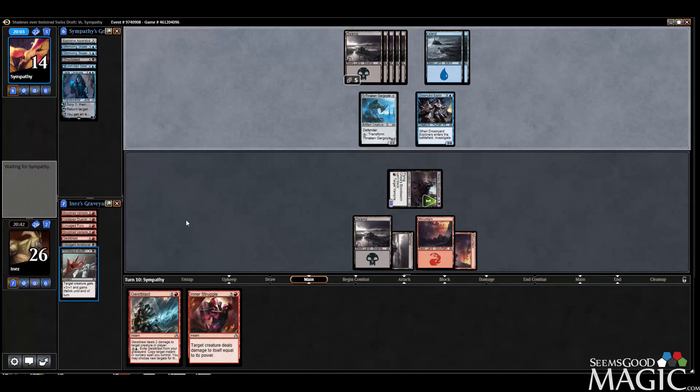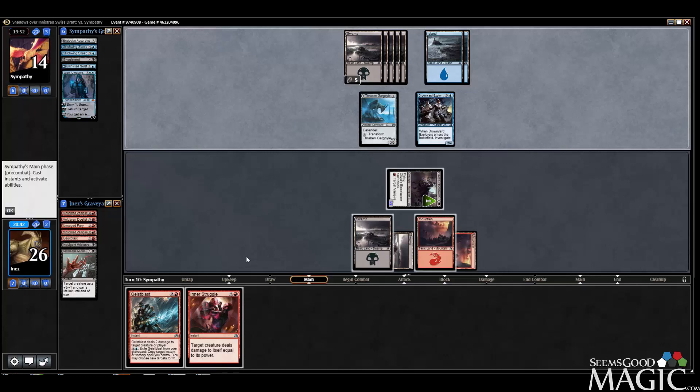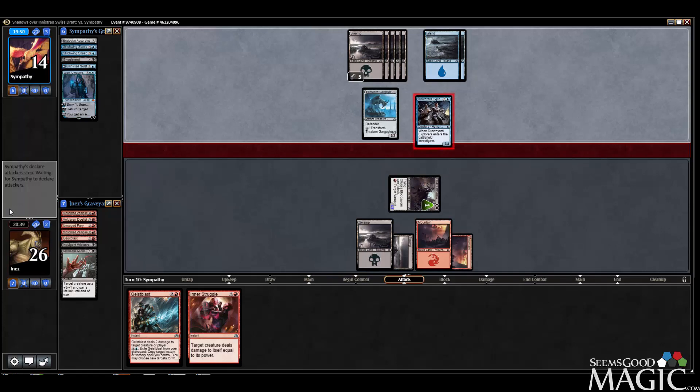I wanted to use that Mutation on my opponent's face, but no such luck. He does have all sorts of discard outlets. We have two removal spells, which is good. We have one threat though, so I kind of hope this threat carries pretty hard for us.